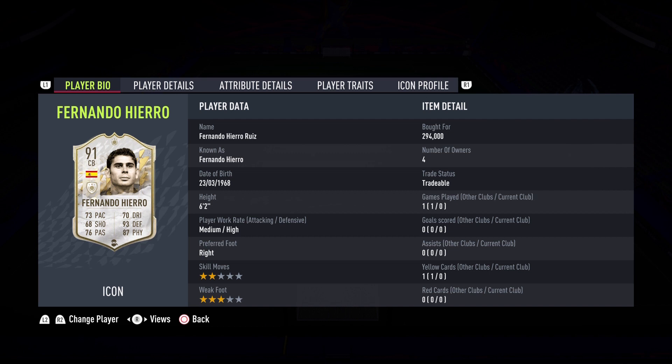Hello everybody, welcome back to the channel and to our brand new FIFA 22 video. This is Leo here bringing you another special player, another Prime Icon here on the channel today. We're going to be looking at the Spanish Wall, Fernando Hierro Ruiz. The Spanish Wall gets himself a 91 rated Prime Icon card and he is released in this batch.